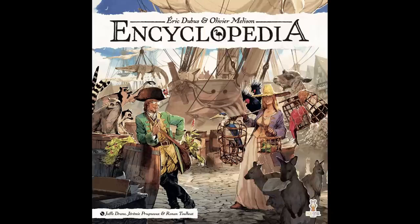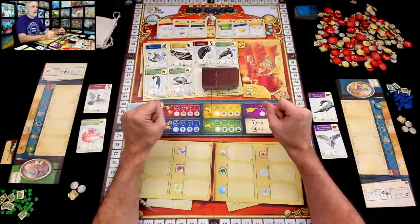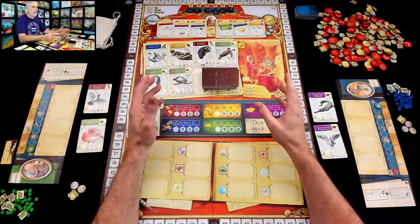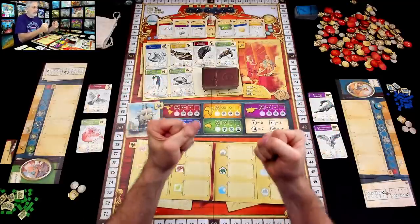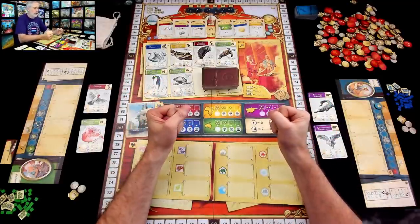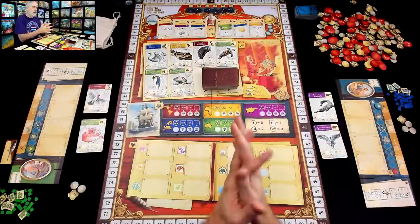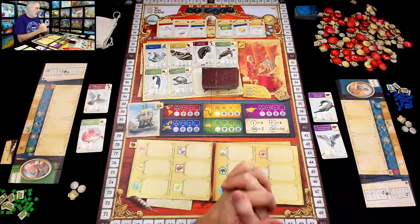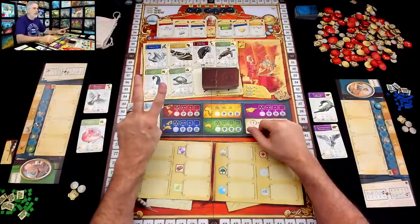Hey everybody. Today Rado previews a prototype of Encyclopedia. Please turn your subtitles on to the Klingon channel so that when I make rules goofs, you'll know what they are. Welcome to France. It's the 18th century, and we are a bunch of researchers and adventurers helping to put together the greatest collection of information about the natural world — the Histoire Naturale, or Natural History — a 36-volume work, incredibly thorough and detailed. I'm going to show you how it works today in a two-player run-through.